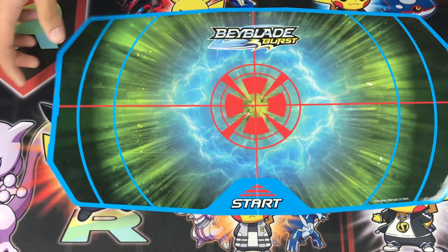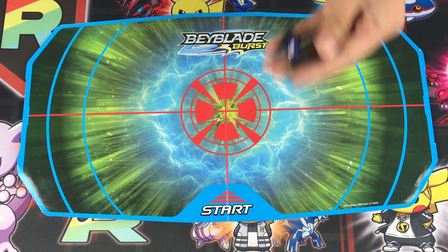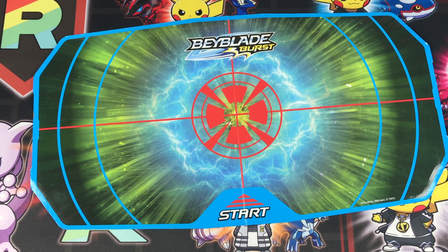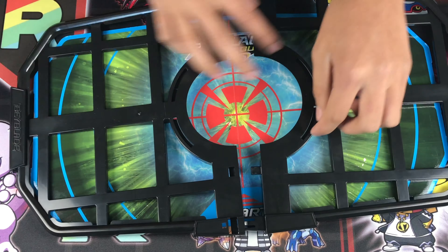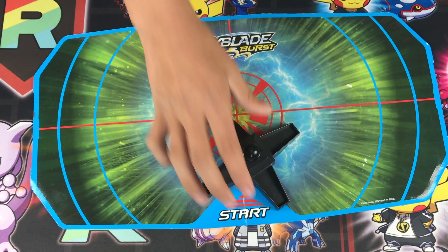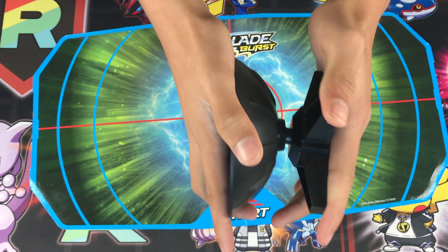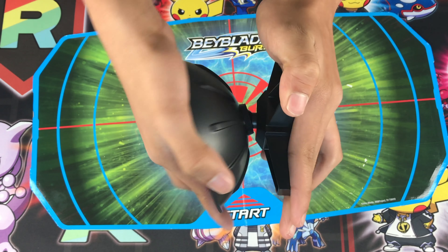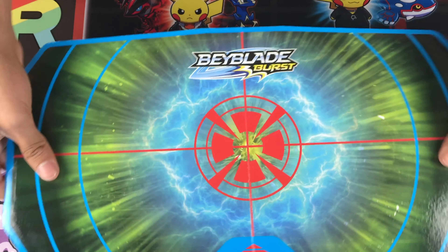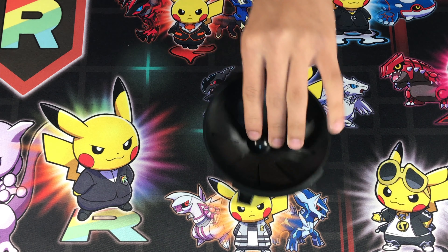Inside you get the stadium board, and the board is magnetic so all the little towers stick onto it when you're moving the Beyblade. You get this plastic outside so when you launch the Beyblade they don't fly out of the arena. You get this stand where it goes flat and this bowl, so when you put it together this area is flat and this part is able to move — that's how you move the stadium.